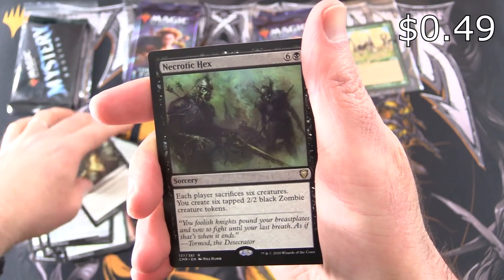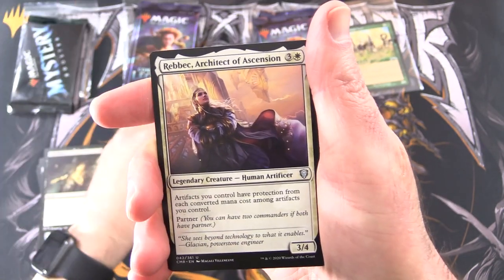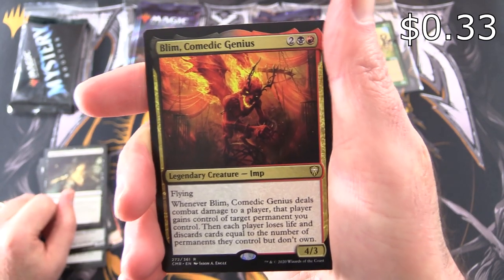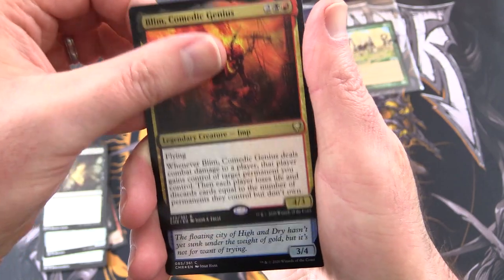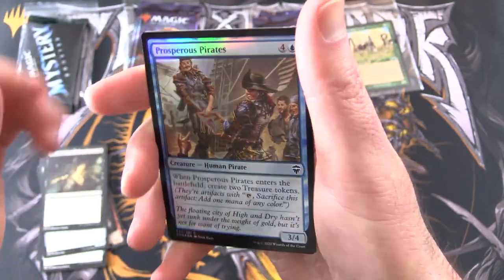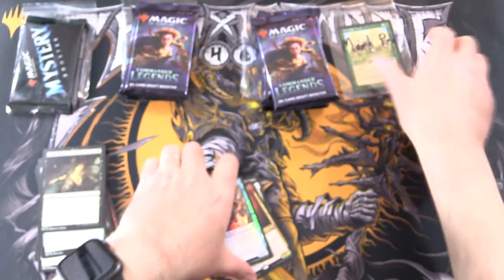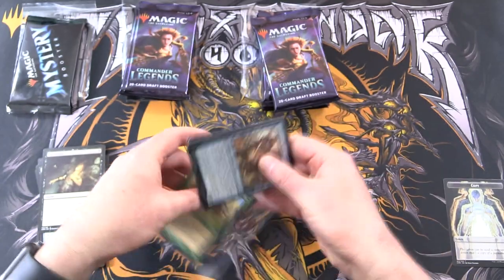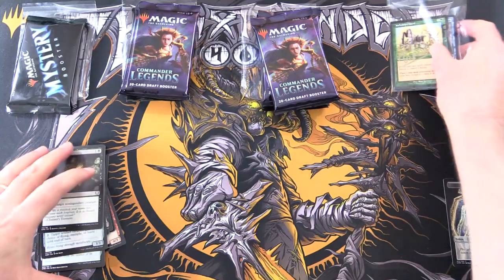Rare is Necrotic Hex — okay, that is not a Jeweled Lotus. And Rebecca, Architect of Ascension, along with Blim, Comedic Genius. So you do get another rare in the Rakdos colors. Foil Prosperous Pirates and a Copy Token. Let's pop these in here for Mark, and then we shall move on to the next patron.